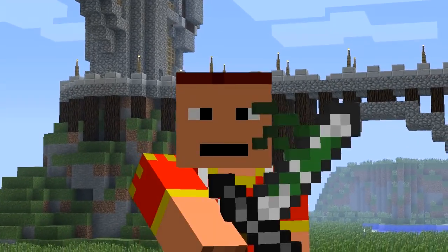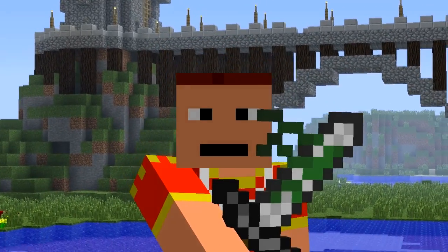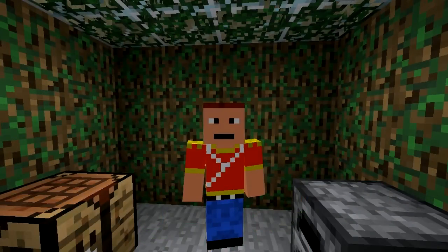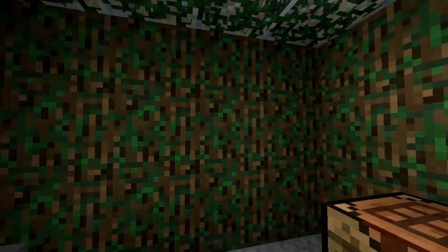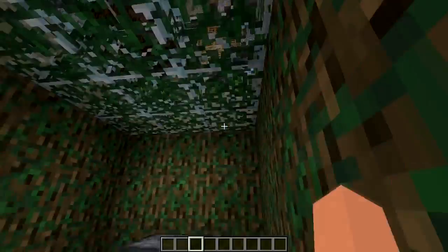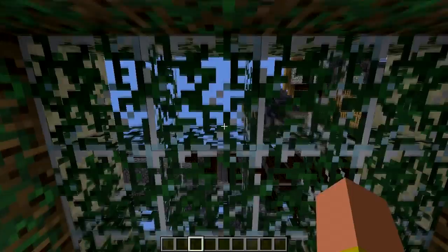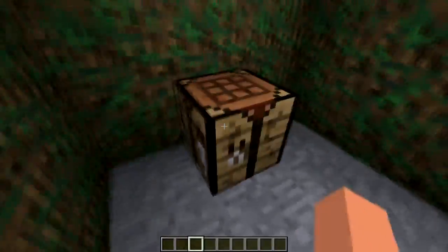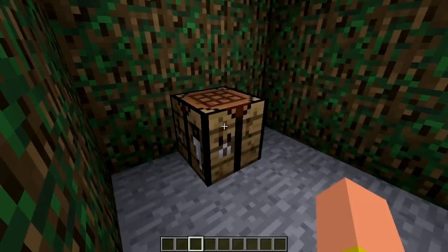Welcome guys to episode 749 of Minecraft and I'm using the Mossy mod. Welcome to this claustrophobic room where I have the mossy blocks that this mod implements, and we have a nice camouflaged roof with a camouflaged sort of sun roof. Let's begin with the awesomeness of this mod.